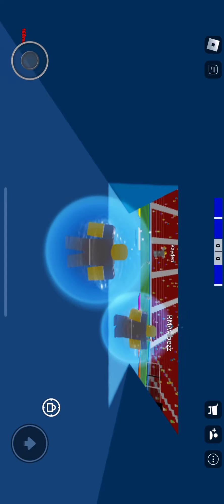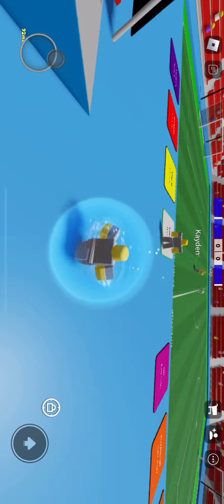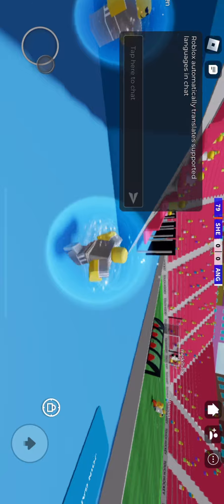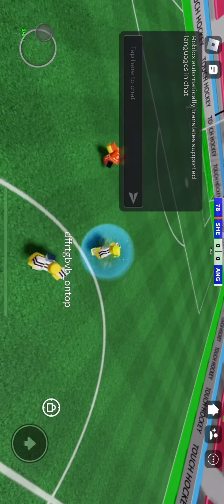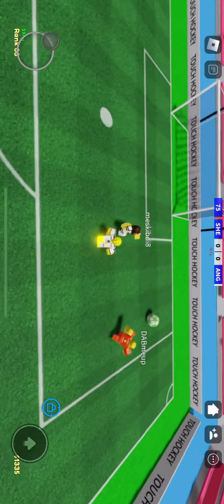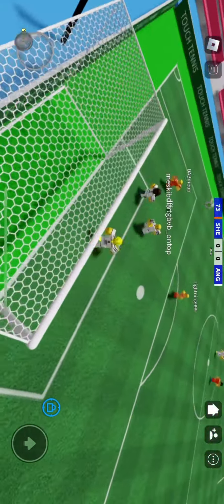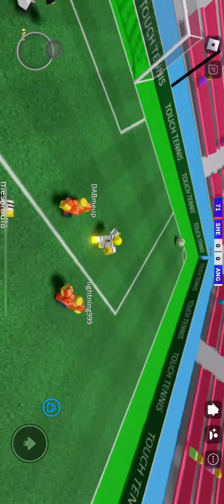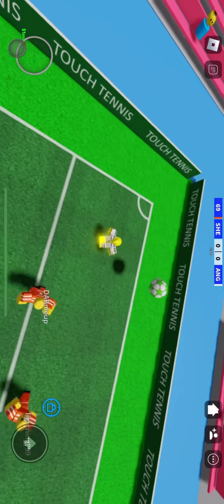Today I'm going to talk about how to pick up my clan in touch football and how to join. All you have to do is go into Roblox, click the three dots if you're on mobile, go to groups, and type up 'Clan Flames FC'. Flames is spelled F-L-M-Z, so don't get confused. My clan's building and I've got a lot of members.